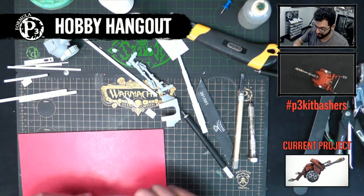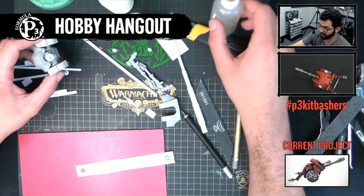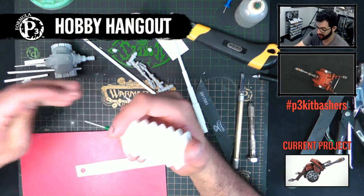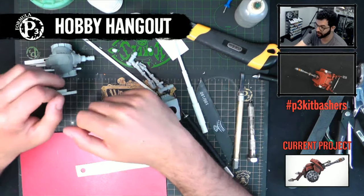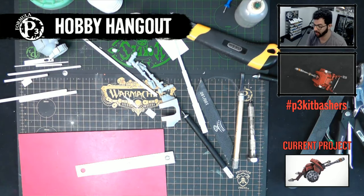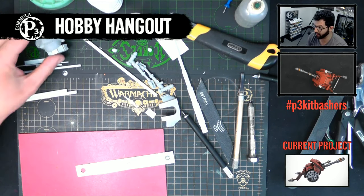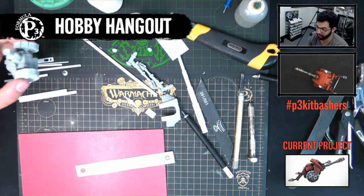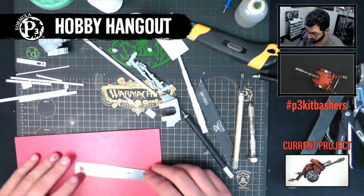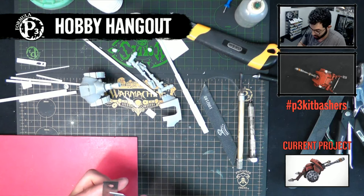Baking soda can be used to dry glue faster. It's a non-toxic zip kicker. I keep it in this little puff bottle you can buy from specialty hobby stores - it'll puff a cloud of baking soda out and it will cure your super glue instantly. The reason I hesitate sometimes is if it's going to be a super visible area - it's thick stuff, it kind of gap fills and adds grit. However, you can actually use it like a putty because you can sand it down. When it's mixed with super glue it's actually super durable - I've even tapped and threaded it to run screws into it.